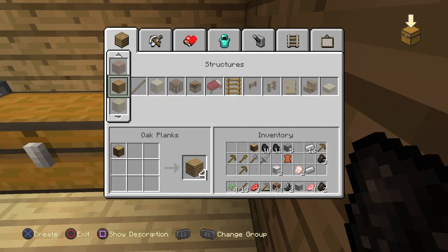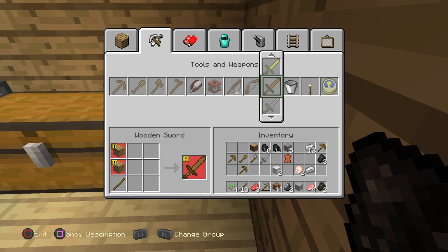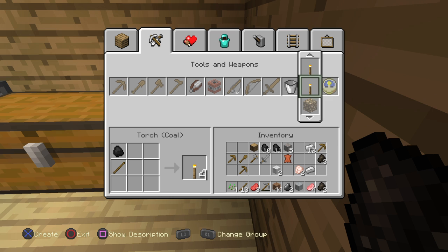You don't have to make a charcoal one — you could make coal also. You can make coal and charcoal, but I'll just show you guys how to make a charcoal one.